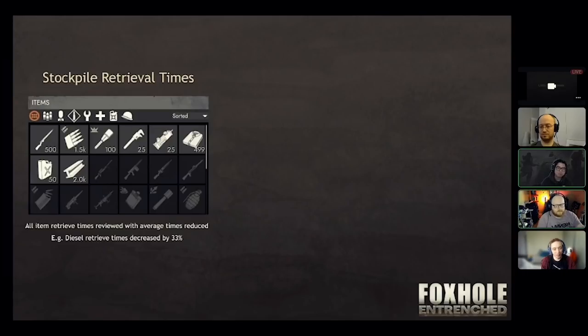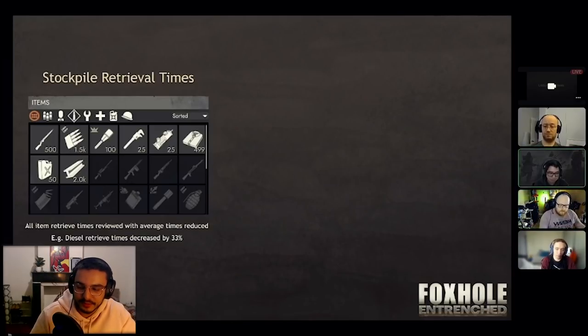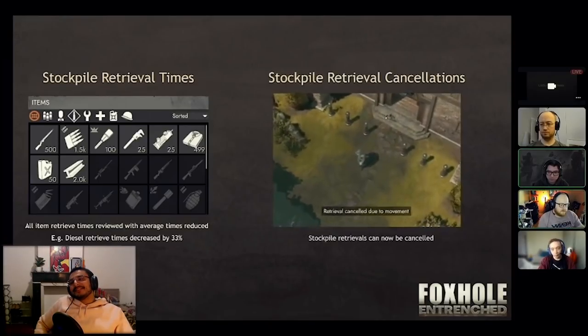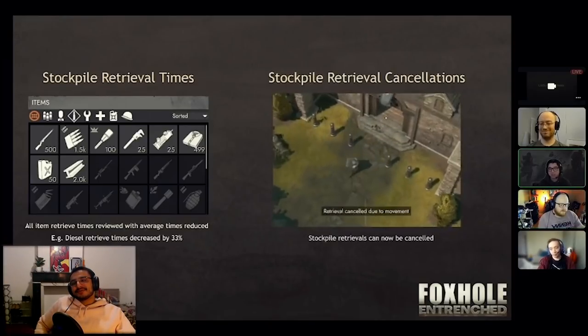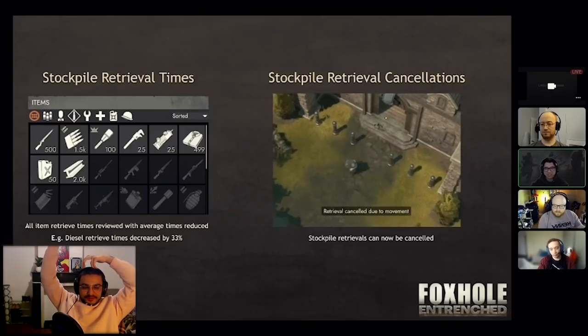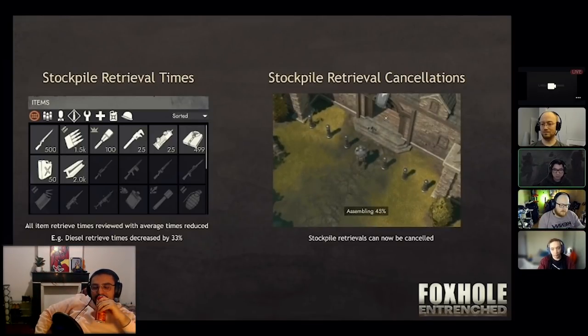Stockpile retrieve time — this is another point of feedback. All we need is a cancel button. And in terms of retrieve times being a frustrating point, this next feature I'm really excited about. It's one of those things where you wonder why this hasn't been in the game since forever. You can now cancel your stockpile retrieval — so that point when you clicked on the wrong thing and end up having to wait 10, 20, 30 seconds for it.